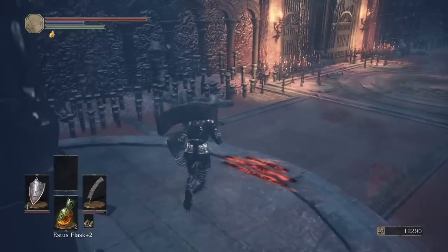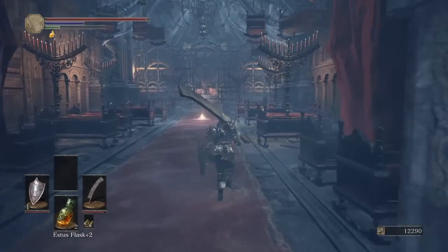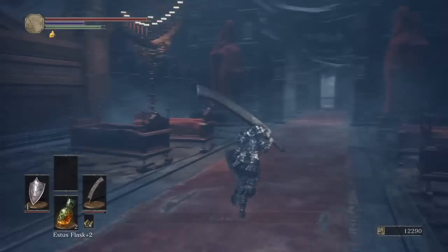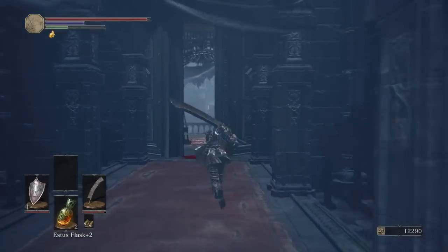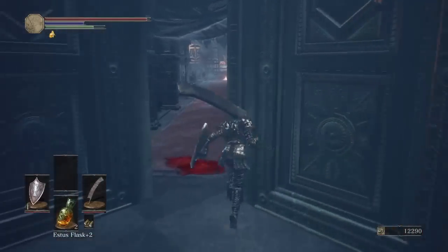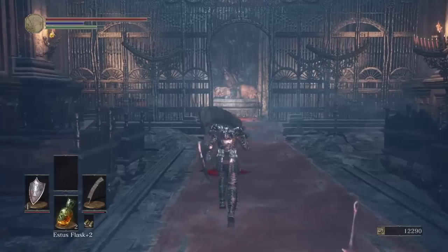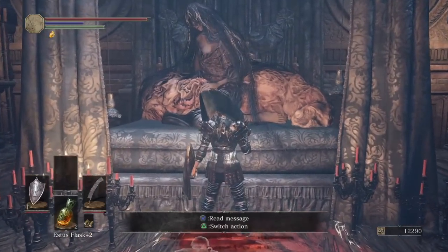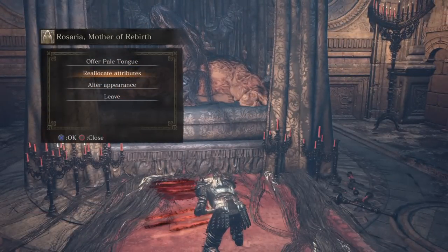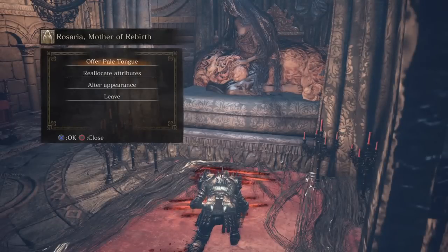If you do kill the guy that's right here, he'll give you a ring to allow you to evade people. After that, you come up in here and — bam! You found your bonfire, and your covenant. If you join her covenant, she will allow you to... Also, this armor I got right here — the sweet-ass armor. You pick up the armor right here somewhere in this area. You cannot join her unless you pick up that armor. She allows you to recreate your character — recreate your attributes and alter your appearance. She'll give you her finger or something to allow you to show proof that you're always confident.